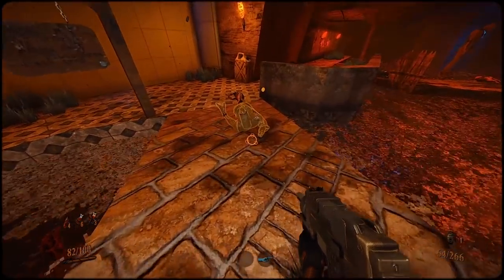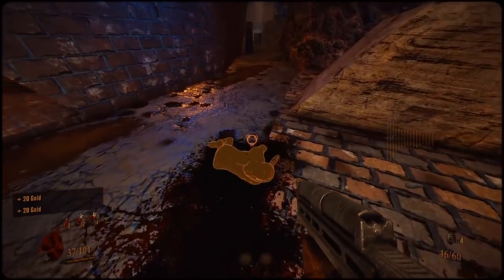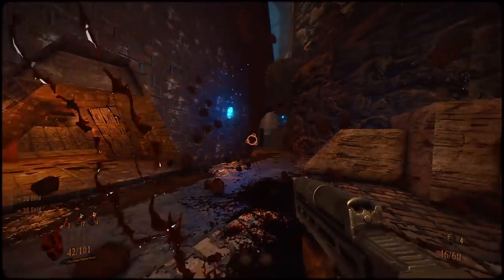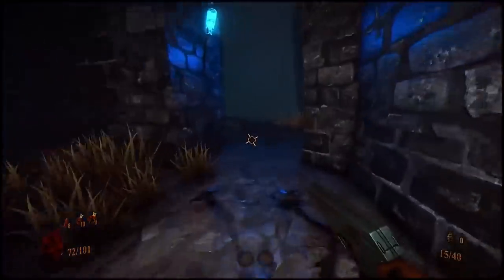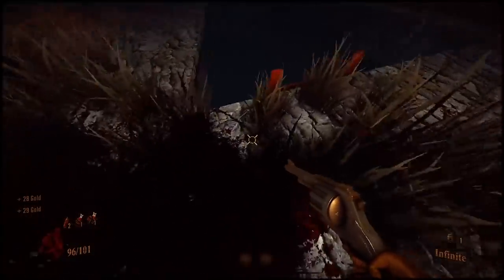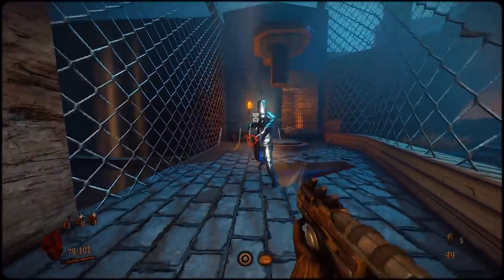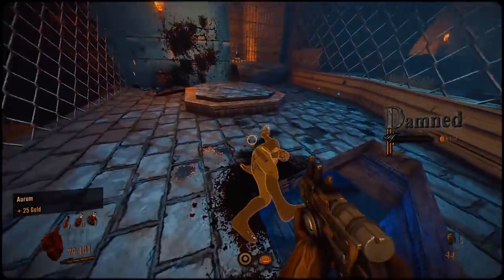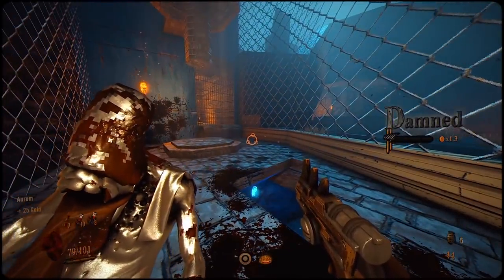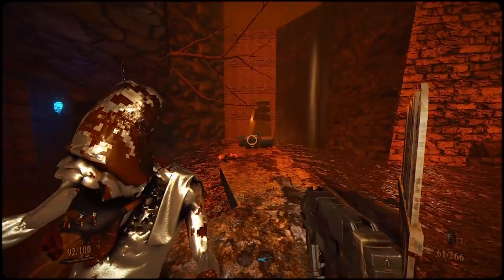There used to be an issue where you couldn't see the corpses in the dark. In Devolated, you pick up the dead bodies of fallen enemies to either use as shields or to consume for health points. And with all the dark textures and shadows, these guys could sometimes be really hard to see. Now corpses have a glow when you get close, making them much easier to see.